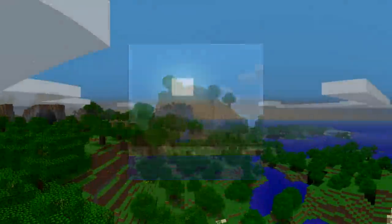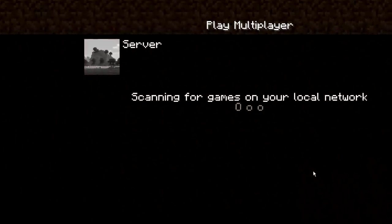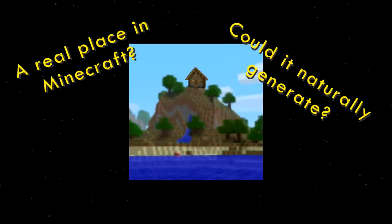The pack.png image. Whenever I see it, I feel nostalgia. It's that little taste of old-school Minecraft that still exists in the game today. But every time I saw it, I kept wondering: is this image a real place in Minecraft? Could it naturally generate in the game? What if I wanted to build a base on that exact mountain?